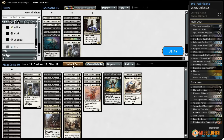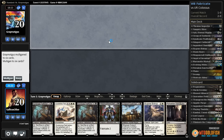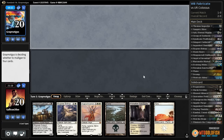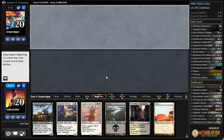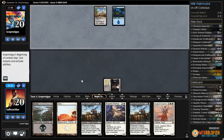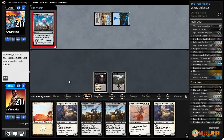We go down to one Thraben Inspector and try that configuration. This opening hand is overloaded with action but lacking in land, so we mulligan. The next hand is pretty fine. Our opponent is also mulliganing — they mulligan to three. We'll keep. There's another Zulaport Cutthroat. Opponent has Inventors' Fair and Forsaken Sanctuary. They play an island and pass. We play our Bygone Bishop.